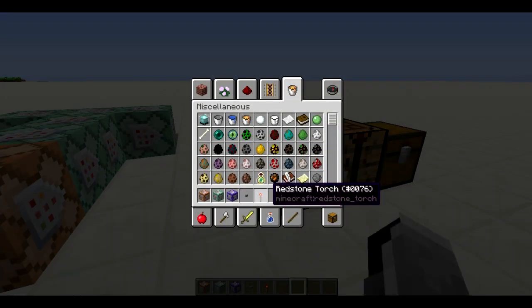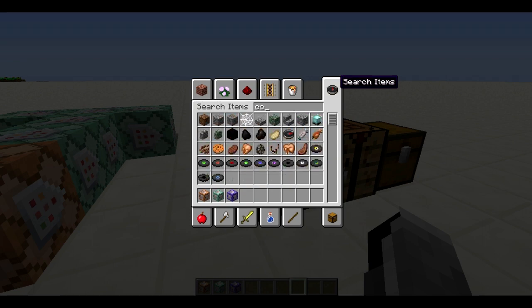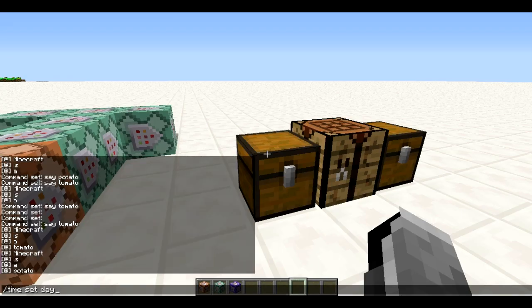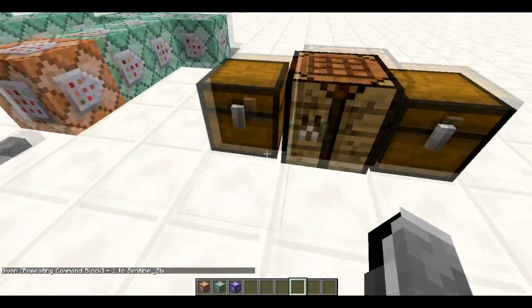Now let me show you how to get them, because I didn't see them anywhere in the normal menu. You can get them as follows: it's still just 'command_block', then you can do 'chain_command_block' and that will give you the chain command block, and you can do 'repeating_command_block' and that will give you the repeating command block. That's how you get all three of those.